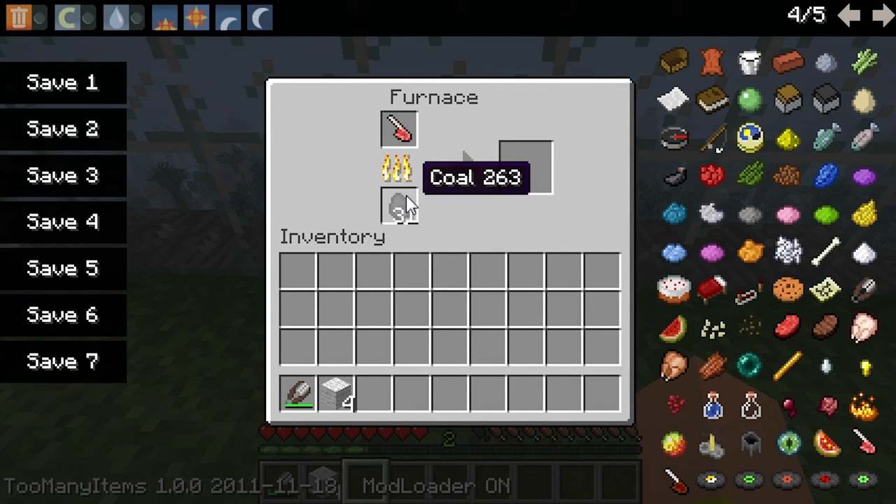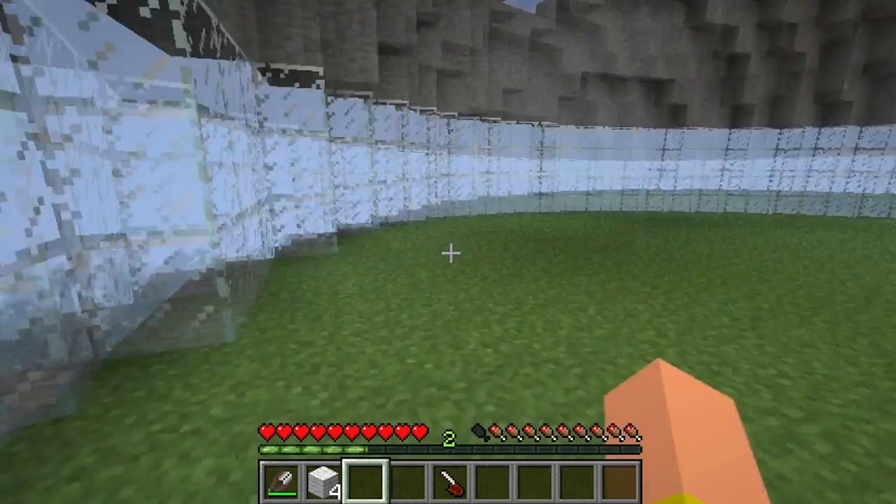You just head over to a furnace and you get the lamb chop and you basically toast it, roast it and convert the raw lamb chop into a cooked lamb chop. And we're going to get some fall damage happening and see how much it heals.